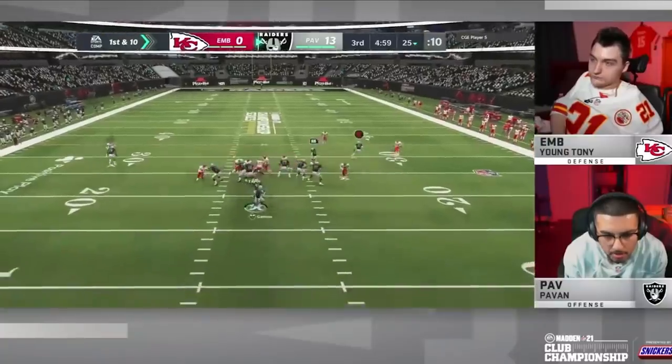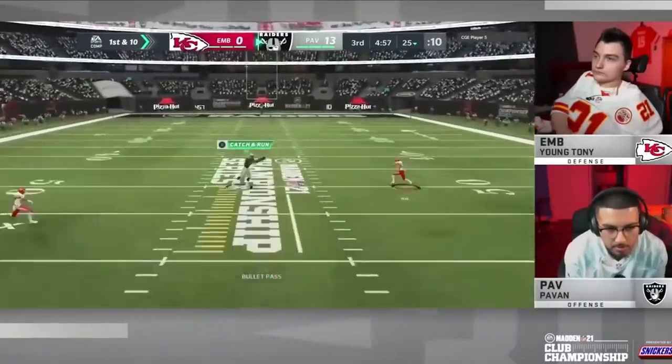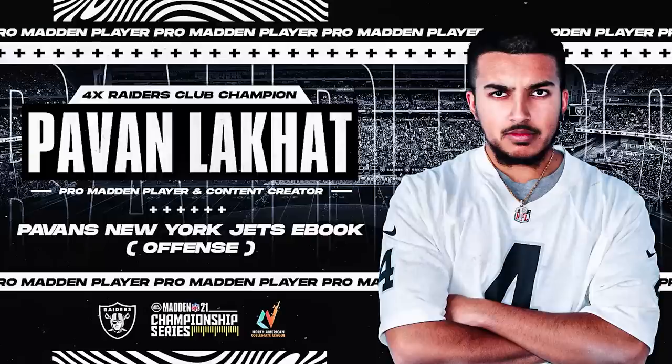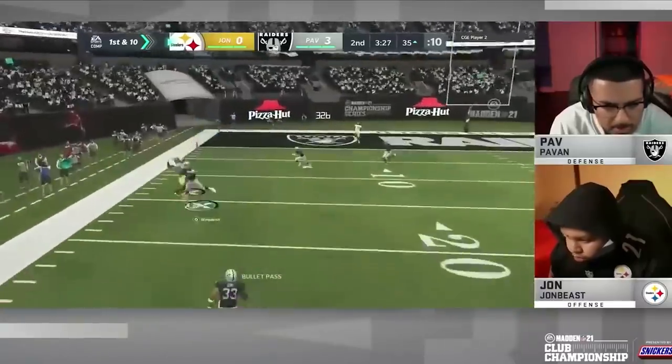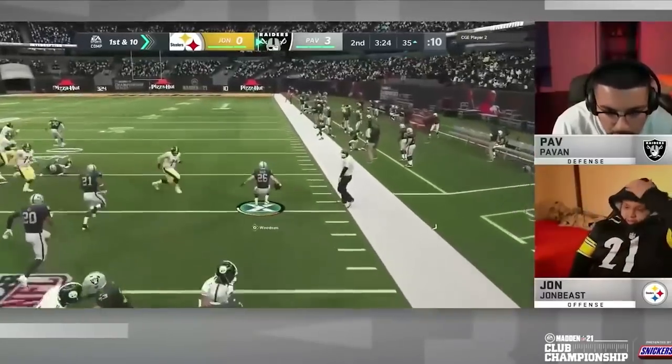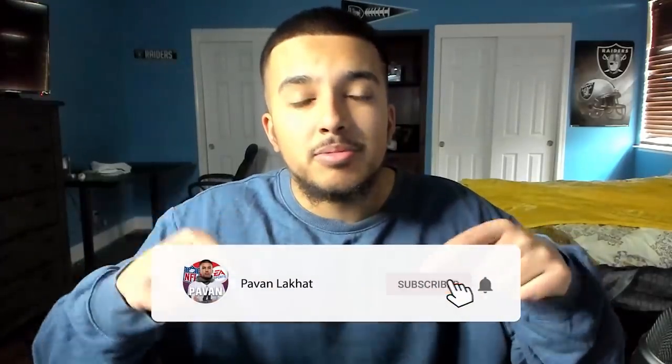What's going on guys, it's me Paven. If you're looking to improve your Madden game and want to learn firsthand from someone who's made deep runs in the Madden $750,000 Club Championship Tournament, I'm your guy. I recently dropped my New York Jets offensive ebook — the offensive ebook is $20, the game plan is $30. You get a couple defensive setups and I'll be updating both as the year goes on. Link is down in the description: 818madden.com.